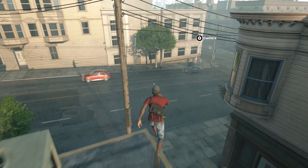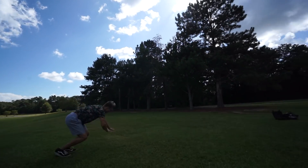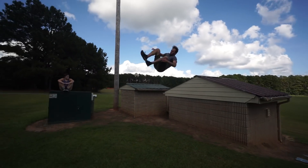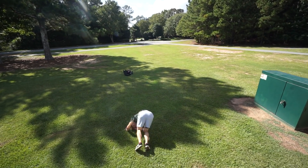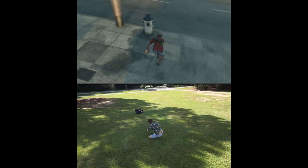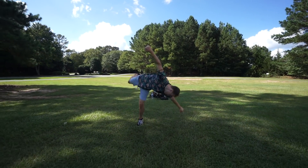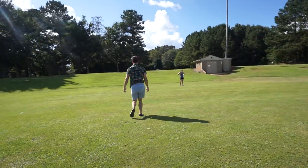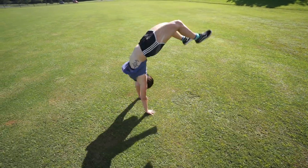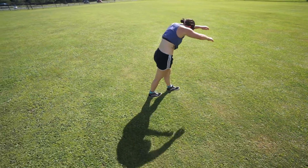So next up, we have the diving front flip. He can do this front flip off giant ledges, but we're not going to go quite that high. We're going to go off this little roof here and attempt a diving front flip. That was pretty well. Oh yeah, he just kept going.